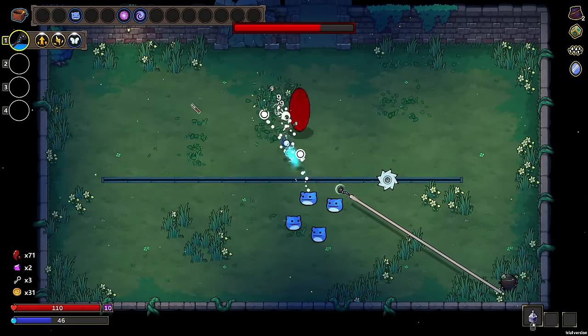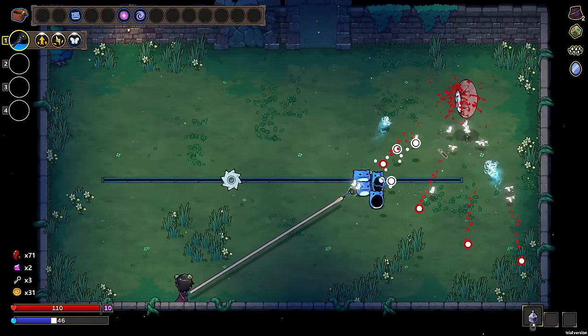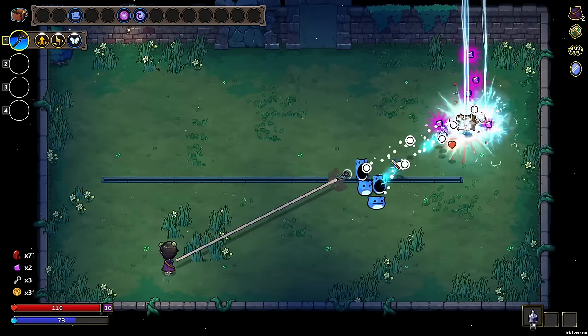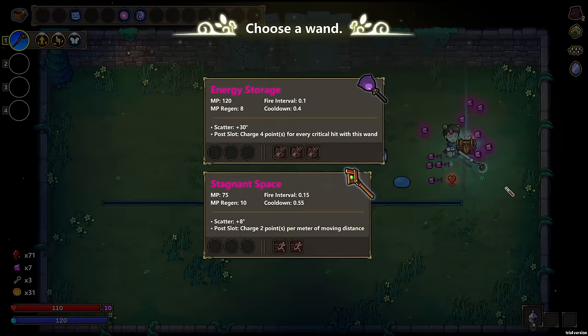Now we'll jump into butterflies and just kind of let loose on this guy. There we go — yeah, yeah, yeah! That worked good, man. And having a second wand right here is going to help out a ton.